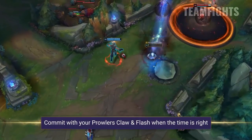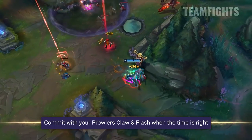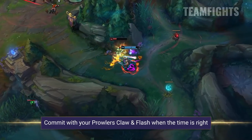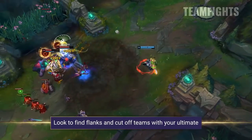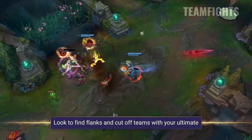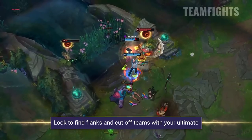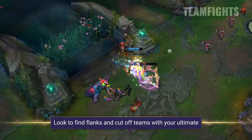There's usually a point in team fights where you need to get stuck in close and personal to finish enemies off, and it's at this point you want to commit with your Prowler's Claw and maybe even your Flash too. Be aware that once you're in you're probably gonna die pretty quickly as you're still very squishy, so make sure if you do this it's worth it. Gangplank's flanking potential is also very strong, as you can set up chains of barrels behind teams and simply laugh as they walk straight into them. You can also use your ultimate to zone and force them in a specific direction, leading them straight into that huge AoE massacre.